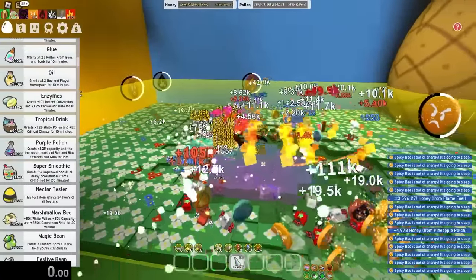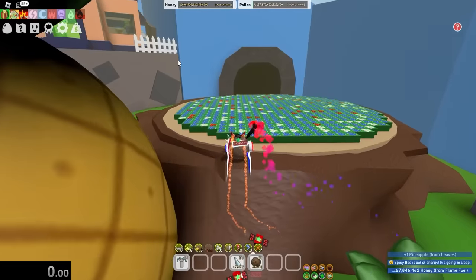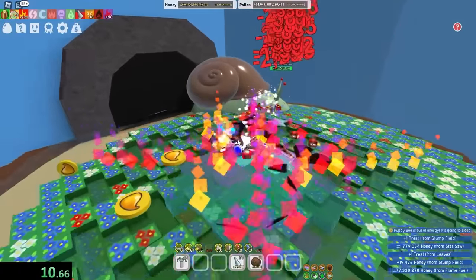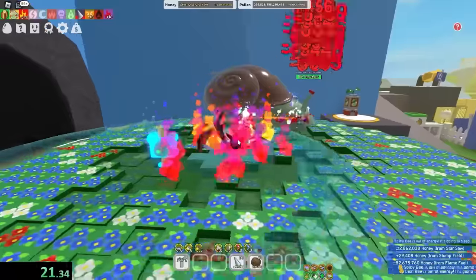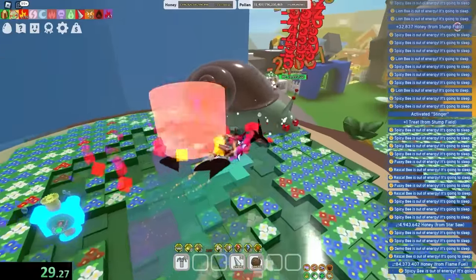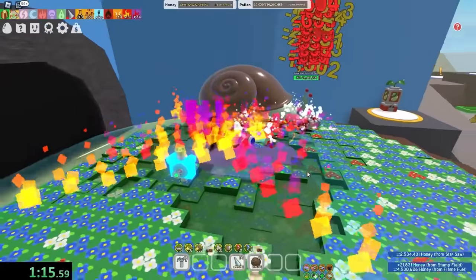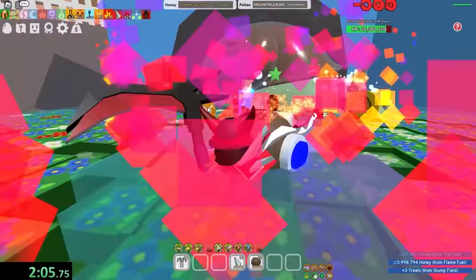No one better quote me on that. Let's pop the nectar tester and super smoothie. As soon as I do damage to the Slumsnail, the speedrun timer starts. So 10 of the worst bees in Bee Swarm versus the Slumsnail. It's started! That sound when you collect 10 rage tokens — it's like hell unleashing upon earth. I'm doing pretty good damage considering I'm using the 10 worst bees. But they're all falling asleep — I forgot to get polar power, that's why all my bees are running out of energy. Two minutes in and I already did almost 4 million damage to the Slumsnail.